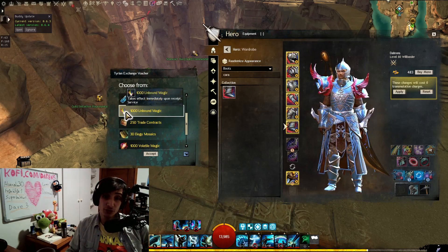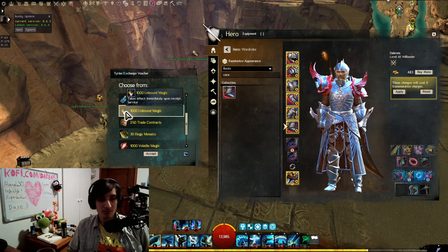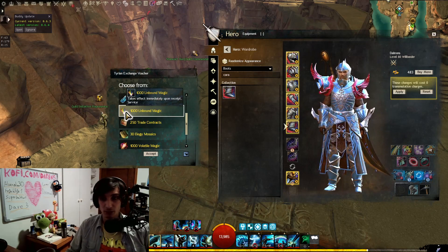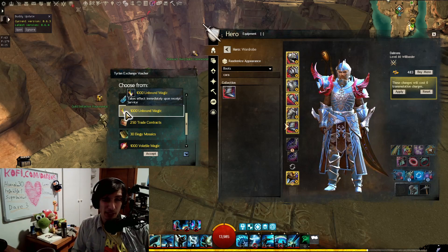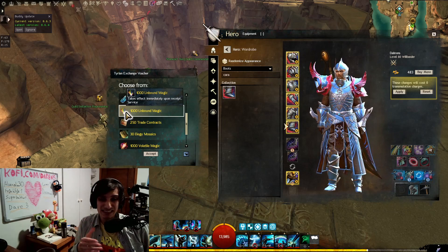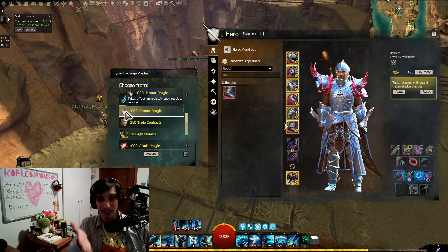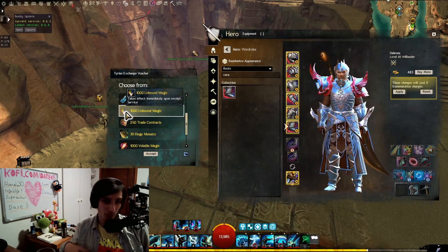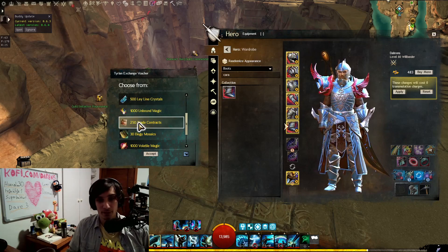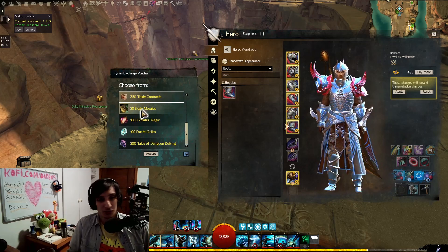Unbound Magic you could pick specifically if you're going for certain minis and collectibles from Living World Season 3, but is it really needed? You're not going to make a lot of gold out of it — it would just be for cosmetics. And is it really worth it when you can just go around picking Winter Berries and getting this magic regardless? Probably not. Trade Contracts are literally useless. Don't ever pick them.